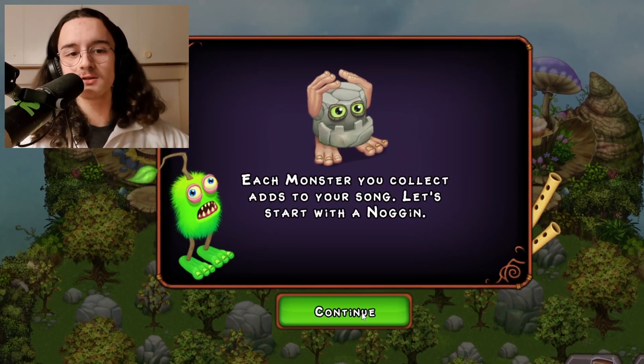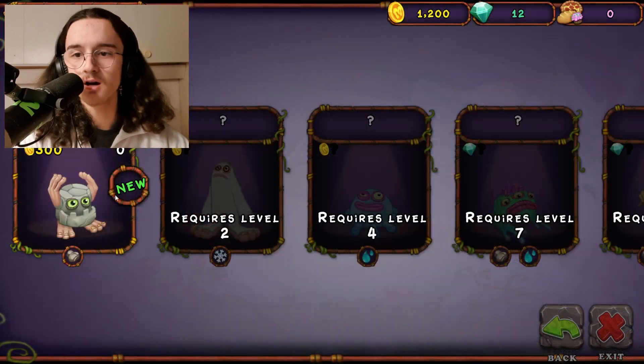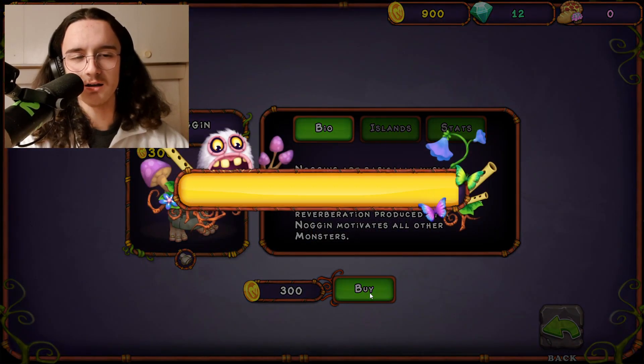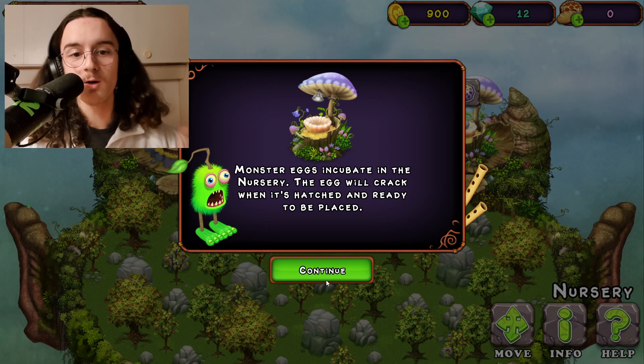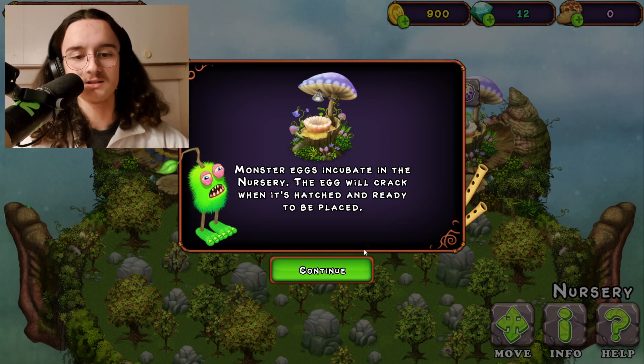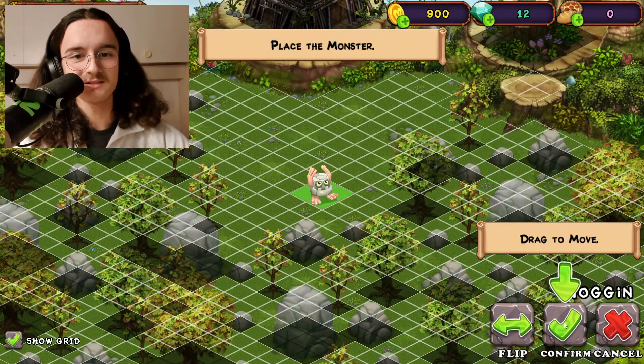Each monster you collect adds to your song. Let's start with the Noggin. Let's go to the market, go to Monsters, and buy the Noggin. Monster eggs incubate in the nursery. The egg will crack when it's hatched and ready to be placed. And now we're gonna place the Noggin. Let's see what it sounds like.